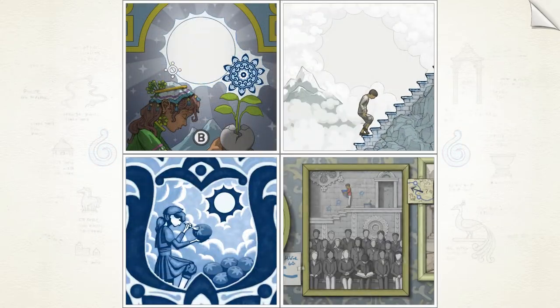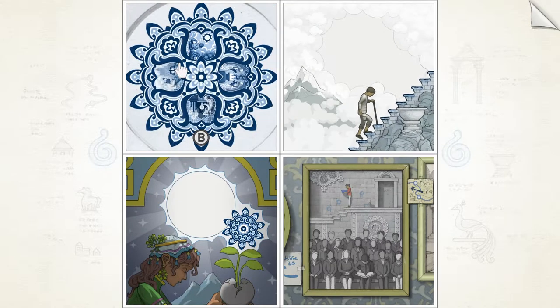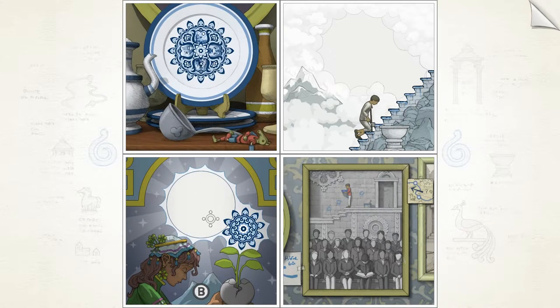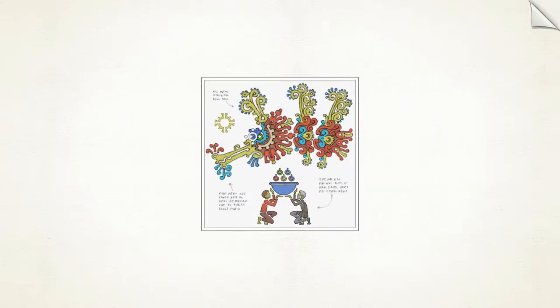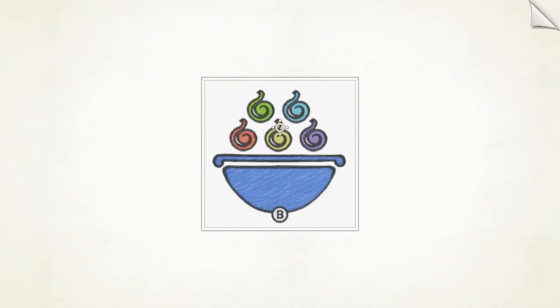The game's story is told through nothing but hand-drawn images, both static and animated. There's no dialogue whatsoever, either spoken or written, but it soon becomes apparent that Gorogoa doesn't need words to guide the player through its narrative. When the game begins, you'll be tasked with collecting five fruits for some sort of mythical creature — or rather, you'll be guiding a child through the story as he collects them.